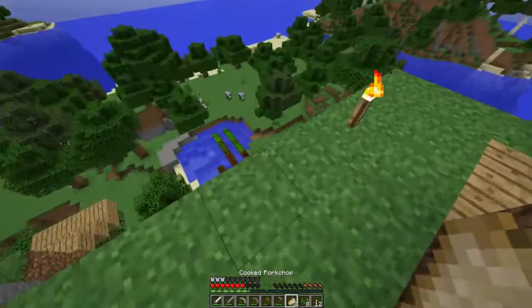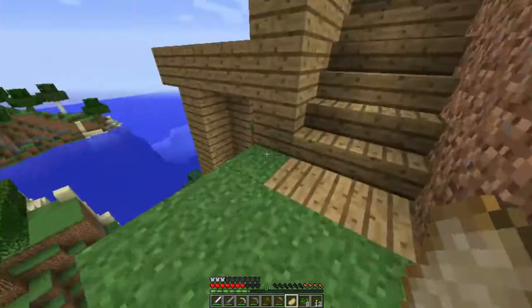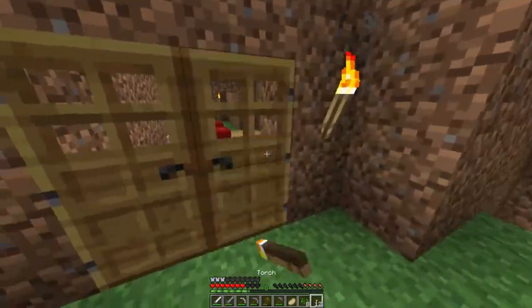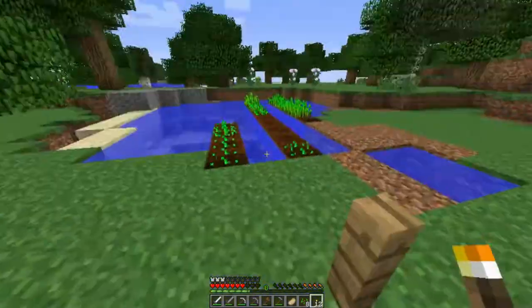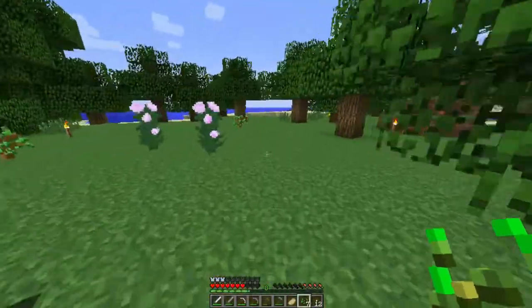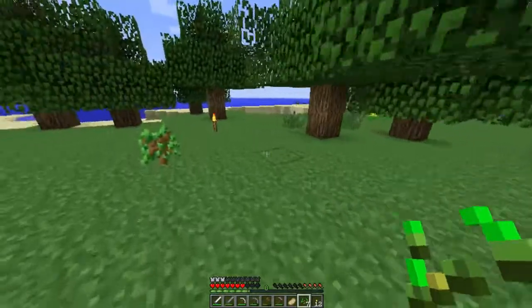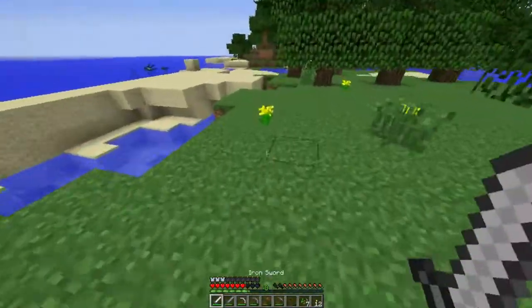I'm going to throw a pork chop down — it's near the water, floating on the thing. Okay, I'll try and find some chickens. We got lots of squid so we got lots of dye.